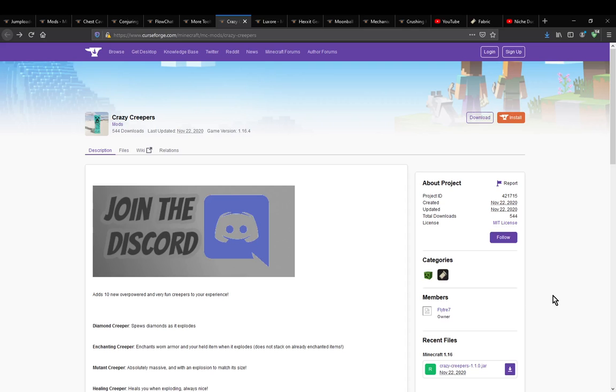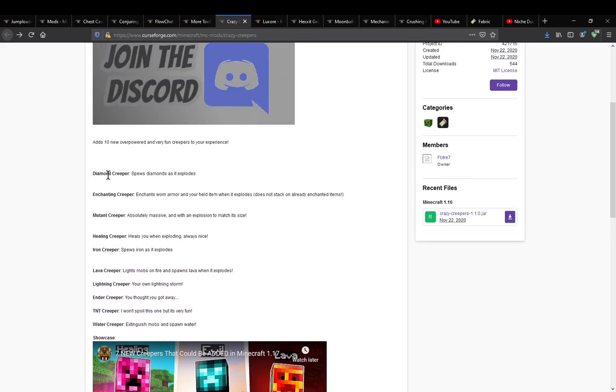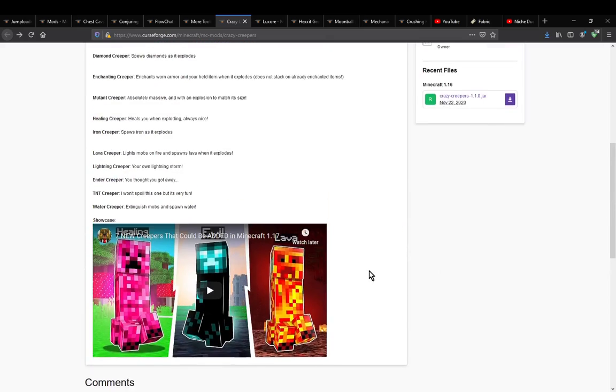Hello everyone, welcome to another mod overview, this time on Crazy Creepers. The mod simply adds in additional creeper mobs, from diamond, to enchanting, to TNT ones, to water, and more.